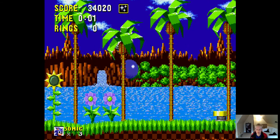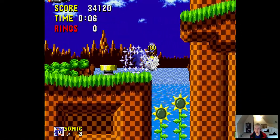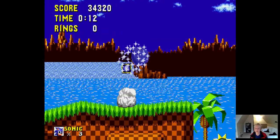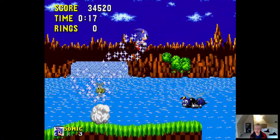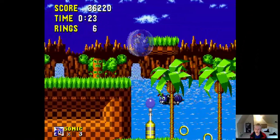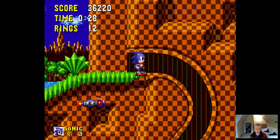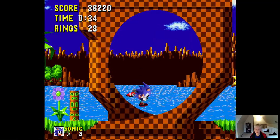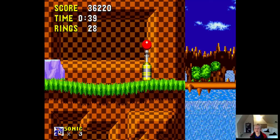Okay, here we go — the Act 3 boss battle! Something I did notice about the first game compared to the others: if you ever land on the spikes, it's an instant death no matter how many rings you have, no matter if you have a shield — I'm actually not sure even if you have invincibility — but in most cases hitting the spikes is an instant death.